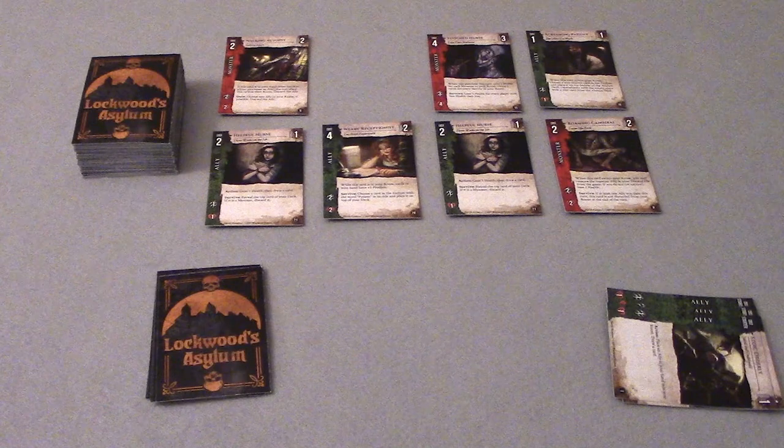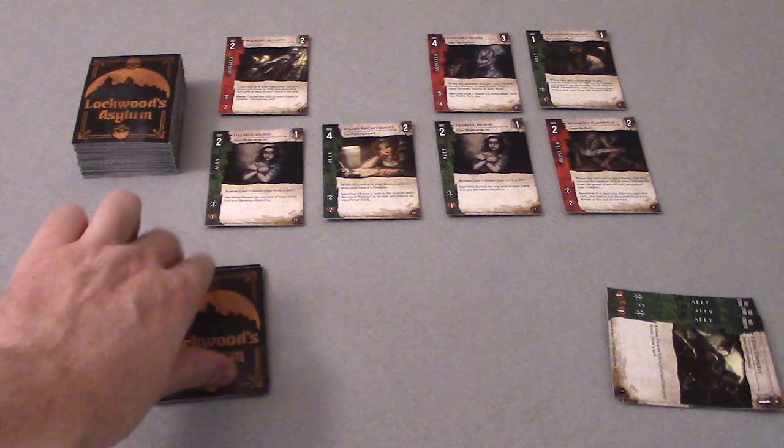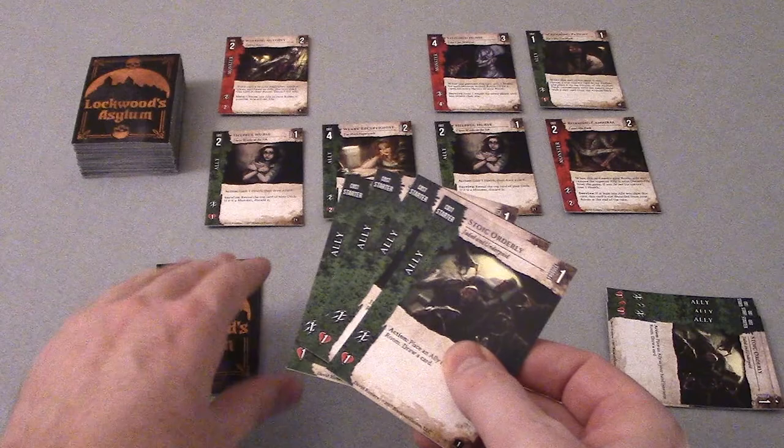Finally, during the End Phase, the player discards any cards in their room, discards their hand, and draws 5 cards. If they run out of cards in their deck, they shuffle the discard pile into their deck and continue drawing cards.